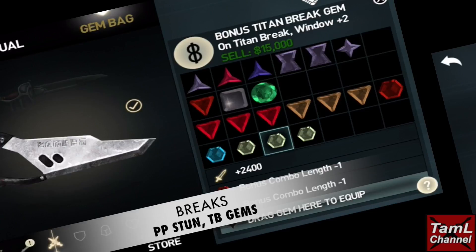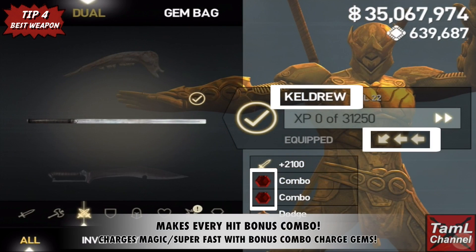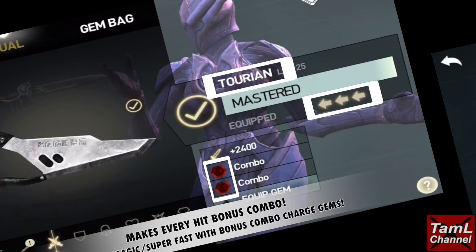Tip four is the best weapon to use. For Cyrus it's Keldru with a bonus combo minus one gem — one or two of those — and it makes every hit a bonus combo as well as charging your magic and super if you have those bonus combo charge gems equipped. For Issa it's Turian, for the same reasons as the Keldru.